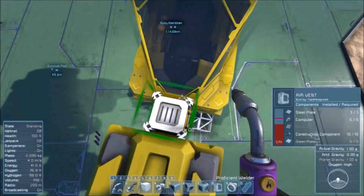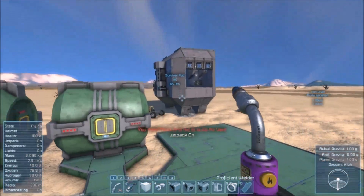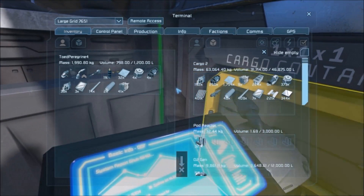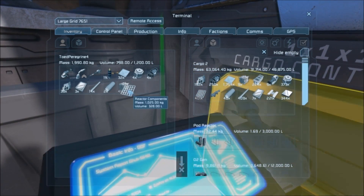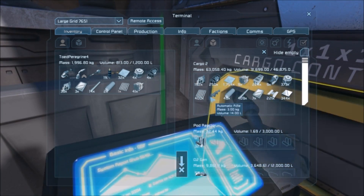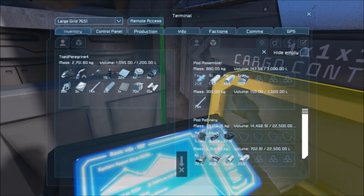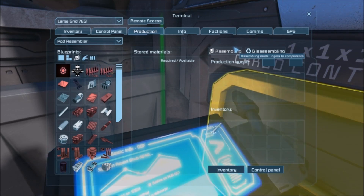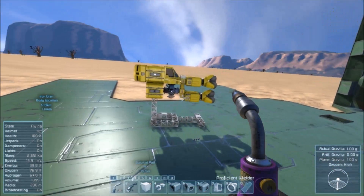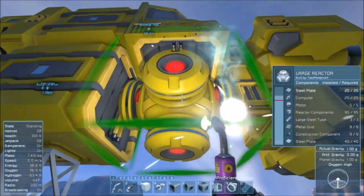Let me stop wasting hydrogen. We need a metal grid and some more reactor components. Let's grab ten more interior plates and some more reactor components. We assembled all of our reactor components — very nice. Large reactor.